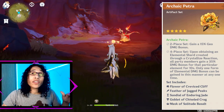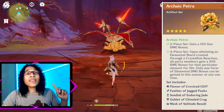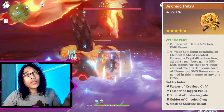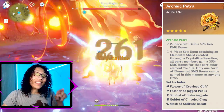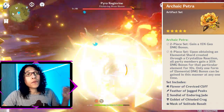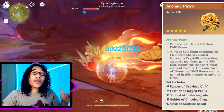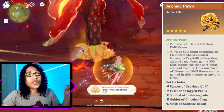If you're not one that likes split set options, you can also choose to go all-in on the 4-piece Archaic Petra. This provides a 15% Geo Damage bonus and gives a +35% Elemental Damage bonus corresponding to the element of a Crystallized Shield reaction. This set provides the largest damage increase out of any option when the perfect shield is formed. However, this is much harder to achieve consistently in practice, as Crystallized Shields can be quite fickle, making other options more sought after outside of specific niche situations.